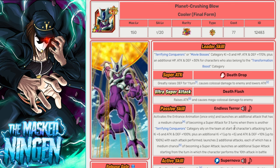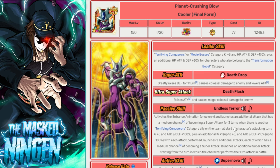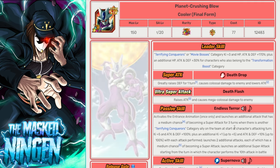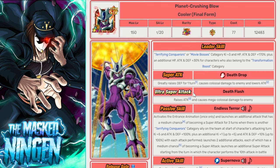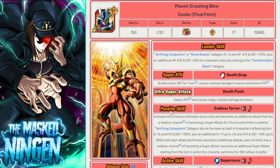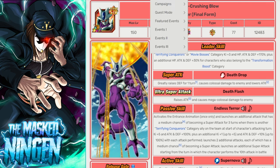STR Final Form Cooler, while not a slot one unit, can put out a ton of damage. A rotation of Physical Metal Cooler in slot one and this guy in slot two, sharing Big Bad Bosses and Legendary Power, will do a ton of damage. In the early stages, I wouldn't be surprised if Cooler can just solo the boss's entire health bar by himself. If you're not going to use him as the leader, he is absolutely a go-to choice for the team.